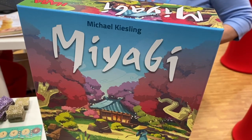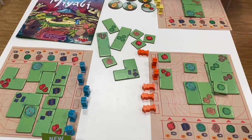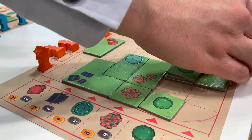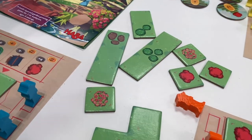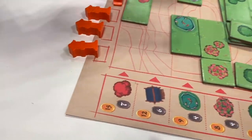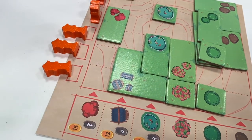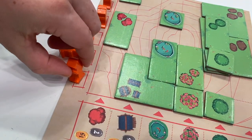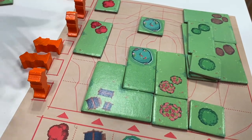This is Miyabi, designed by Michael Kiesling, for two to four players ages eight and up. Each player builds their own Japanese garden. On your turn, pick one of the available tiles from the center — placement rules are straightforward: objects on the tile must go in the row matching that object type. You also can only place in a column you haven't used this round, then light the lantern to mark that column as used.